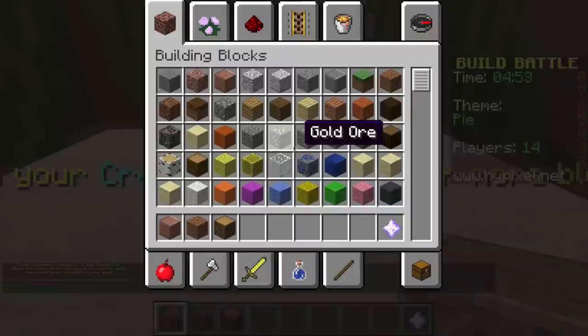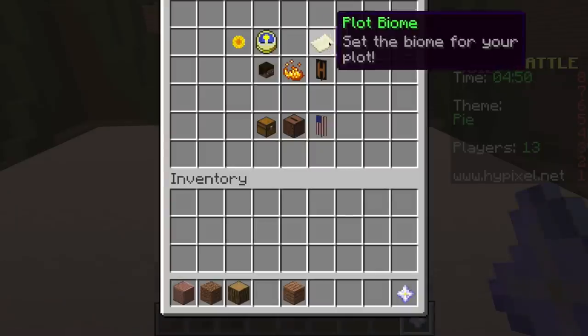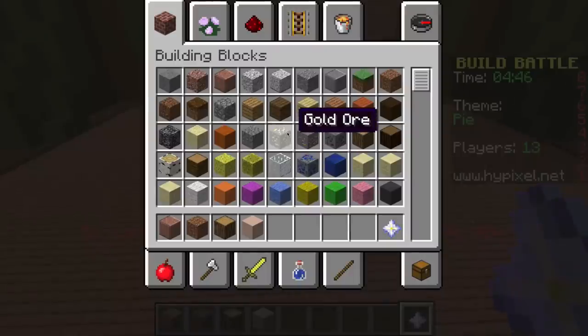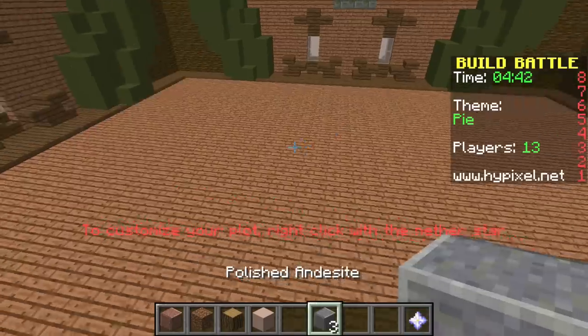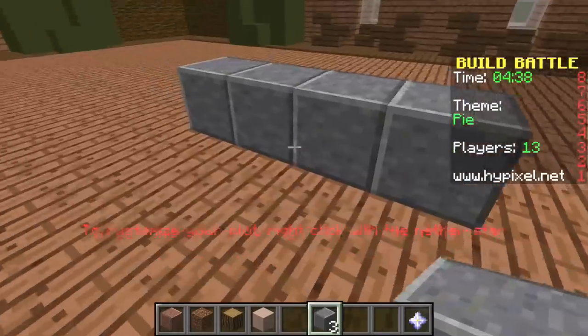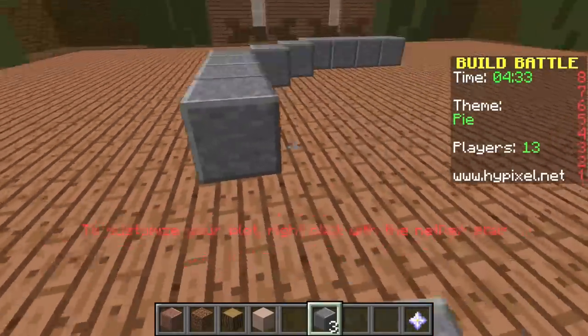Let's make a giant pie. Let's go ahead and change the ground first so I don't forget — let's make the ground wood so it's like the pie sitting on the wood. We'll do like a 10-pie thing, like where the pie is held.